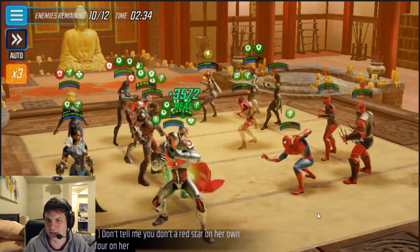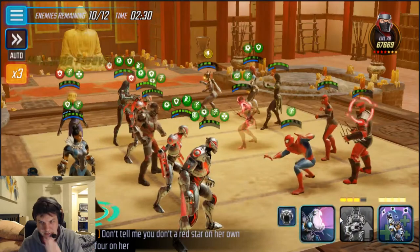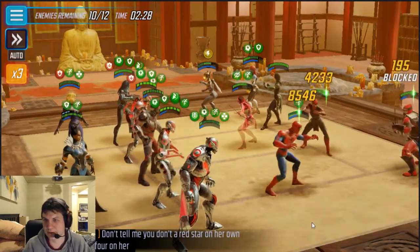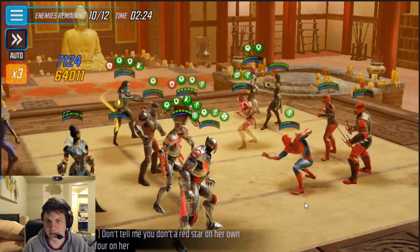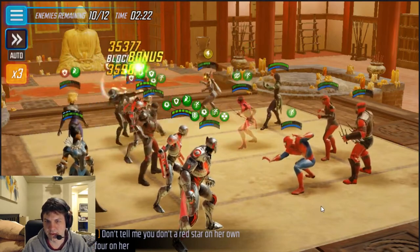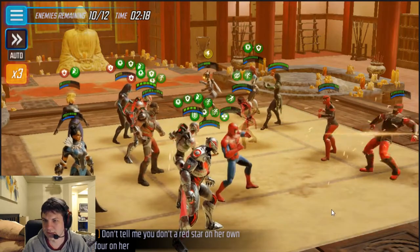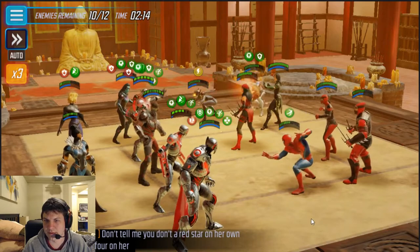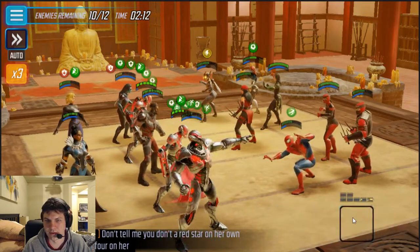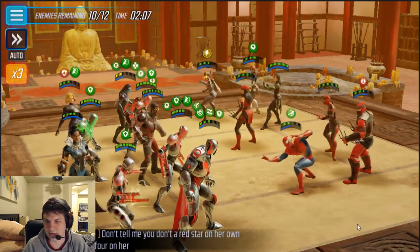We're just going to start working on this guy because I can't really do a whole lot with the rest of them. He's about to stealth, so we'll save her heal for later and keep on going. Mystique's a pain in the ass too because she just keeps copying all your buffs. Let's do this — call in some minions and see if we can get this Sentry down before he gets his stealth off.